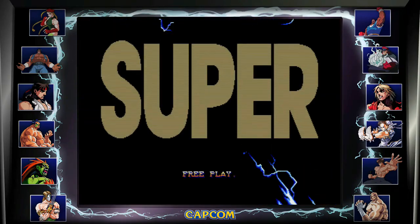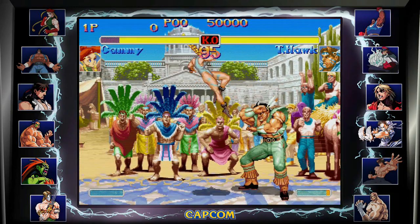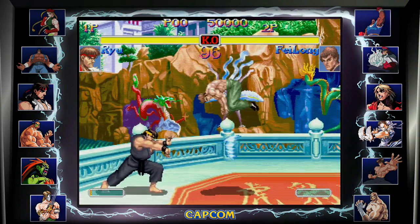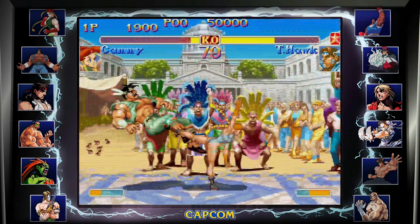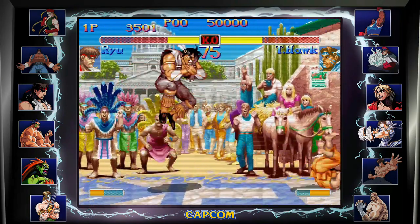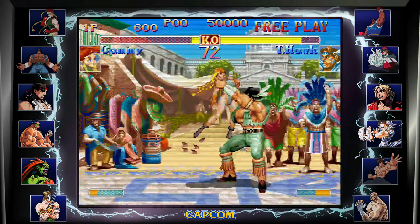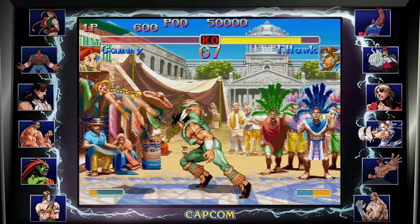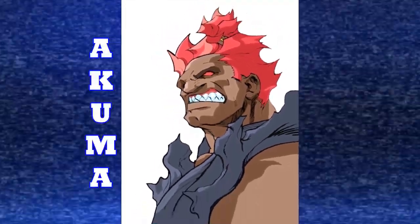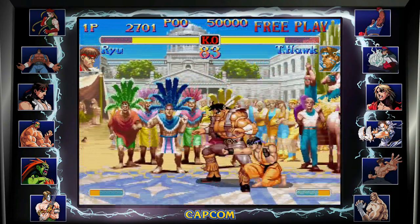Then we have Super Street Fighter 2 Turbo, released in 1994 — the final Street Fighter 2 variation ever made. Some notable adjustments: a speed option lets you choose whether you want the game faster or slower; a combo meter was added to unleash massive super moves, which became standard going forward; air juggling was introduced; and this marks the debut of Akuma, everybody's favourite mental case. As the final version of Street Fighter 2, this goes out in style — just an awesome fighting game all around.